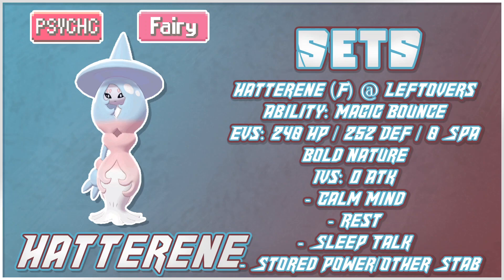Next we have a Rest Talk set — specifically a Calm Mind, Sleep Talk, Rest, and Stored Power set. Stored Power can be substituted out. This set is more geared for matchups where your opponent doesn't have a Dark type, or has one you think you can easily remove. You can substitute Stored Power for Psychic, Psyshock, or Dazzling Gleam. This set can be really scary for an opponent — if you start getting boosts and good Sleep Talk rolls, you start steamrolling. Stored Power gives you plus 20 base power per boost, so each Calm Mind is effectively adding 40 base power.